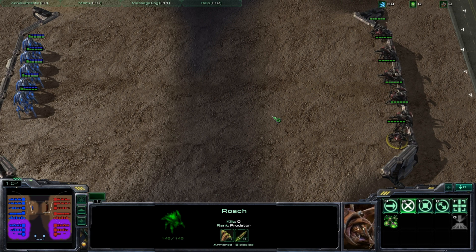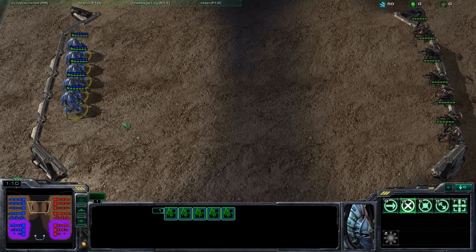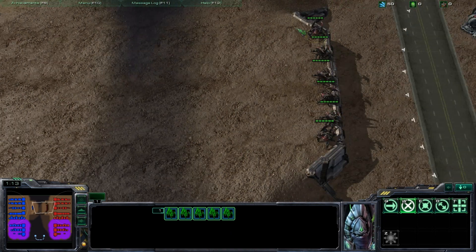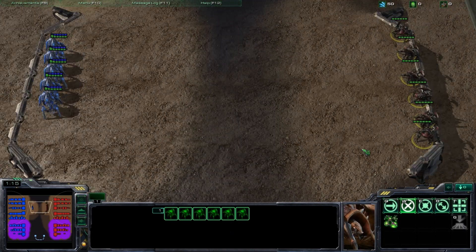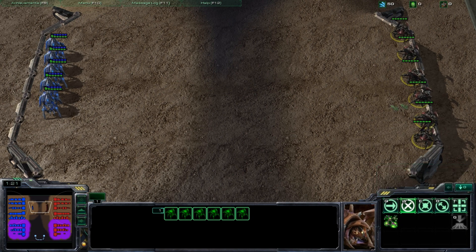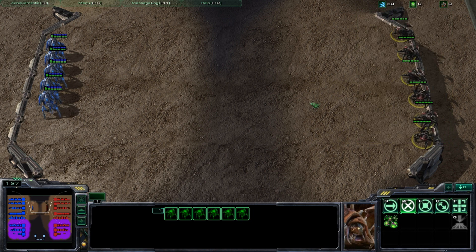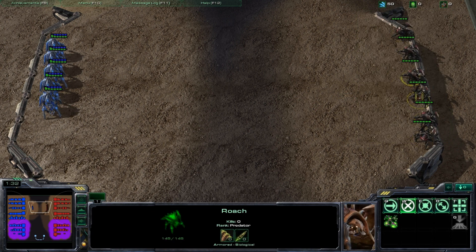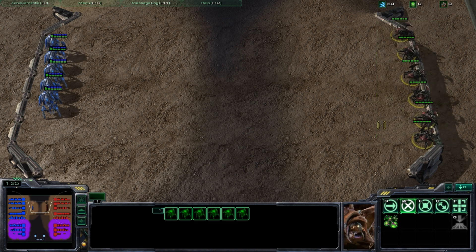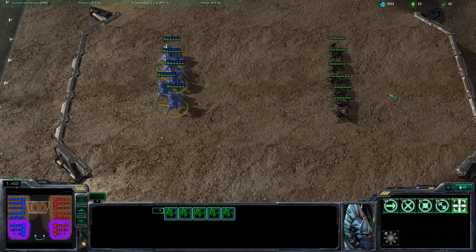Welcome back to our lesson on Unit Micro. We're going to be looking at a small squad of stalkers — five stalkers to be exact — versus six roaches. We're going to have them both attack and move at each other, meaning I'm not going to be messing with either side. The AI is going to dictate which targets each unit picks, and they're going to fight until one team's dead.